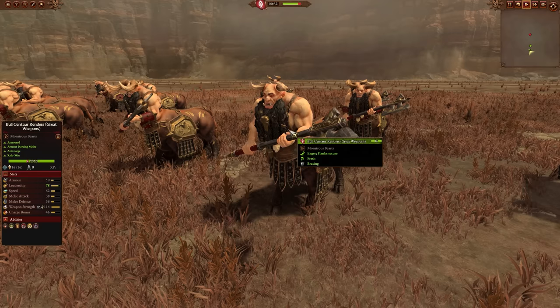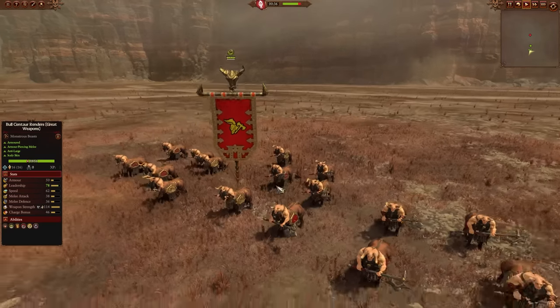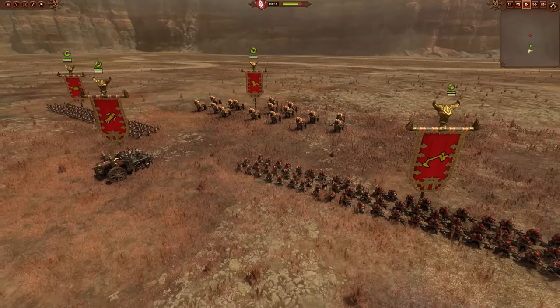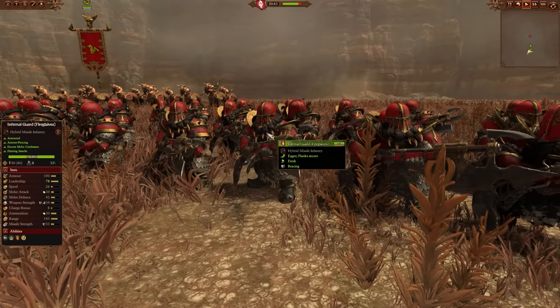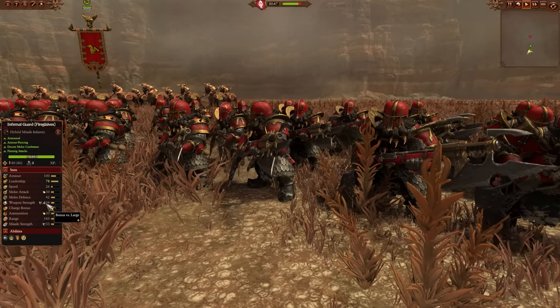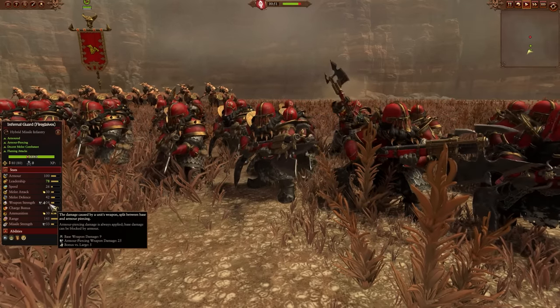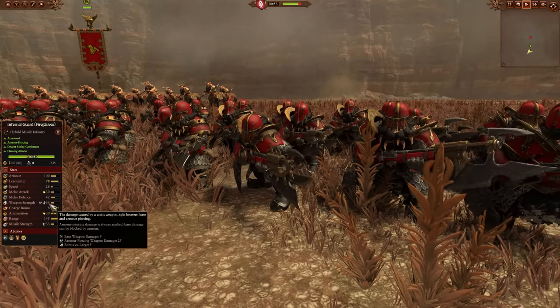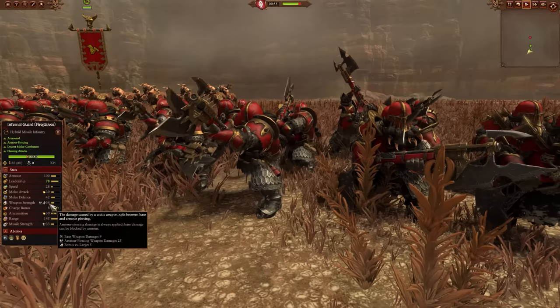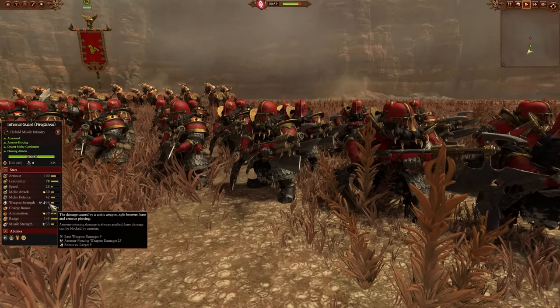The main strongest anti-large unit you've got is going to be the Bull Centaurs — very versatile and good for getting after all kinds of large units or infantry. Your ranged units are probably your next best options. You've got your Fire Glaives with a very nice armor-piercing attack. While they do have a bonus versus large on their melee attack, it's only five, which is very small. Using them as an anti-large melee unit is really a last resort if they've run out of ammo — otherwise, you want to be using the ammo first.